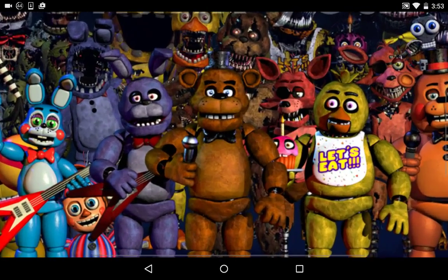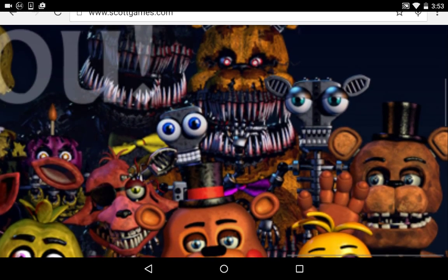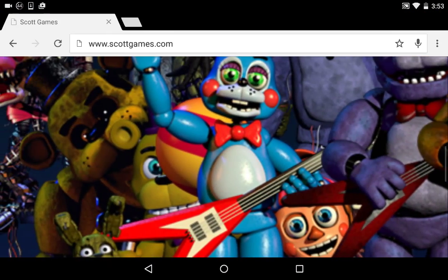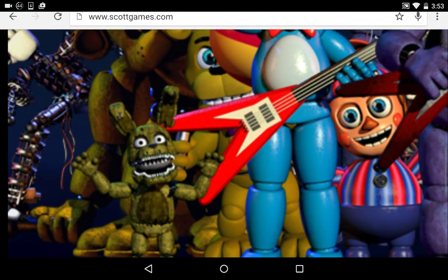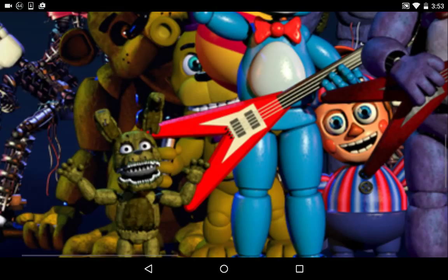So the first one is the endoskeletons. They changed, and they aren't the same as they originally were — they just have better textures. And if you go into this corner, you'll see a toy Fredbear. You can see him — he's shiny, just like the toy animatronics.